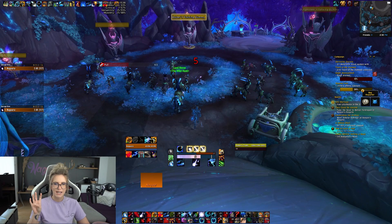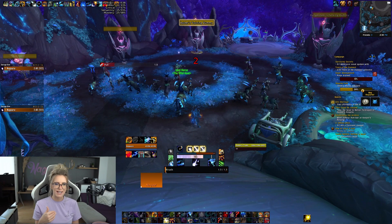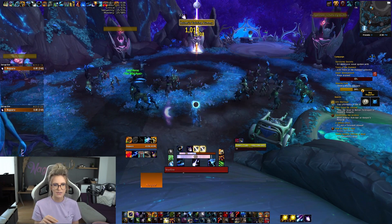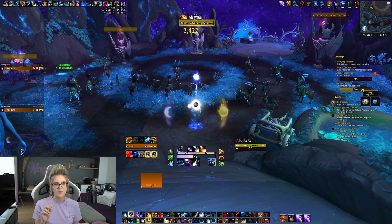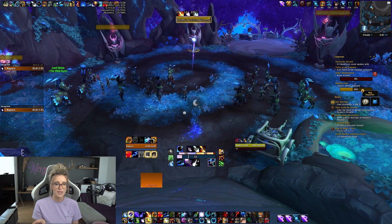Now quickly talking about the opener. Keep in mind I recorded this on a dummy and not on a raid encounter — if you're entering combat in a raid encounter, your astral power will reset to 50 as soon as you enter combat. So you'll have a little bit less astral power than I have in this video. How the opener looks: go to max range — this is important because otherwise you'll pre-pull the boss. Between three and four seconds before pull, start casting Wrath twice, then Starfire, then cast all your dots. Then use Incarnation, then Starsurge twice.